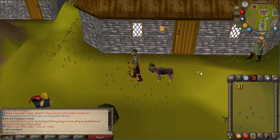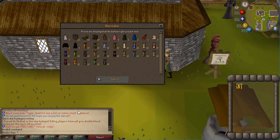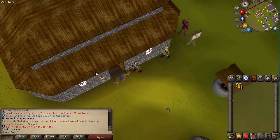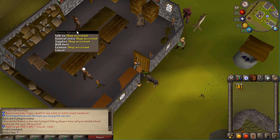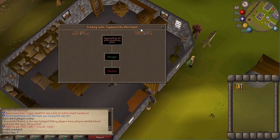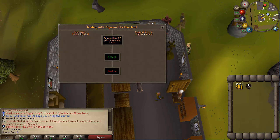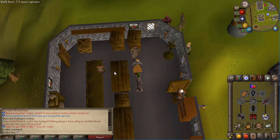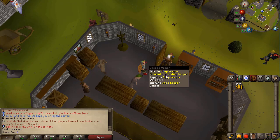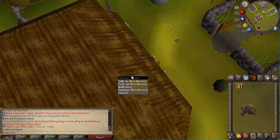Right here you have Mac where you can buy your Max cape, and you also have Lisa where you can buy master capes — trimmed or untrimmed versions. In here you have the general stores, the pet manager, and you can also sell items. Let me grab my whip to show you — you'll get 1 GP here, of course the value will be different for each item.